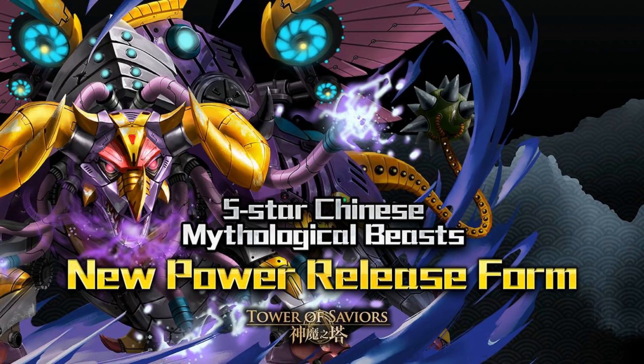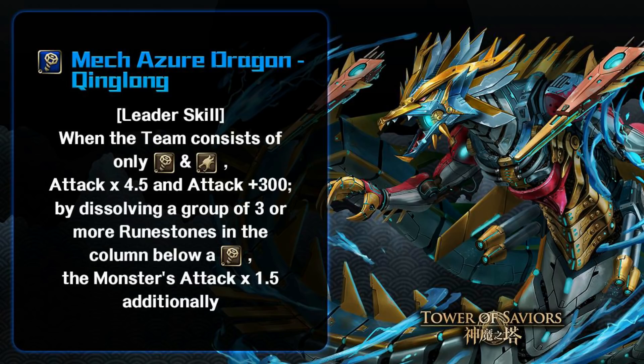They have already been through power release — this news came out a few days back so it's going to be a bit old news, but I'm still going to do a whole review about this entire series: is it worth it or not? The new power release form means it's going to get a branch evolution, same as the cyborg scholars, so we have the human race evolution pathway and the Makina evolution pathway. Let's take a look at what the Chinese beast is going to offer in their Makina form.